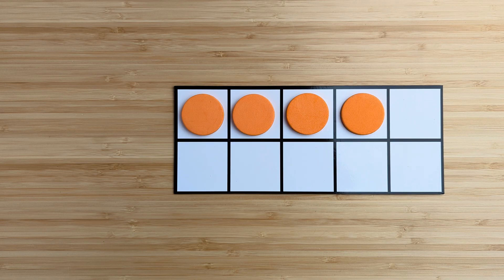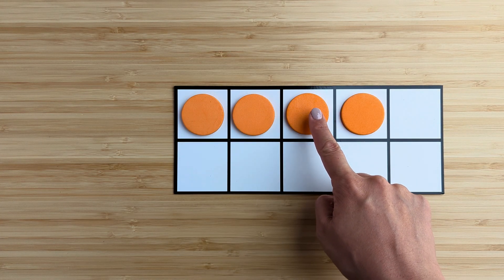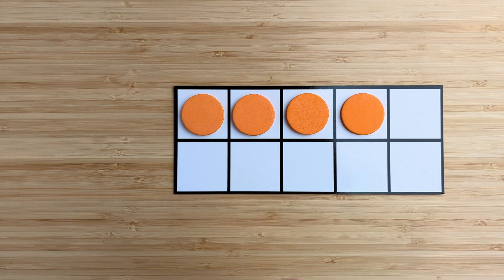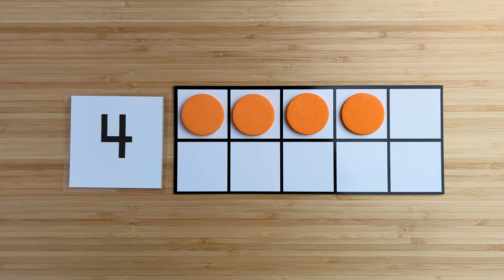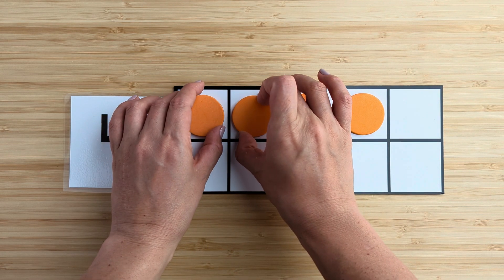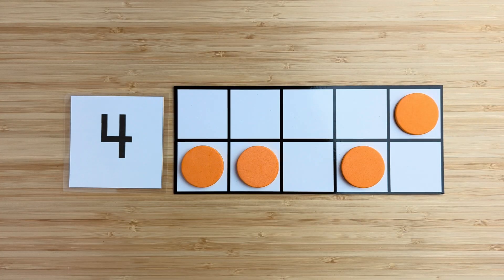How many in all? Point and count. One, two, three, four. There are four orange circles. What if I move them around? There are still four orange circles. Good job. Let's try another one.